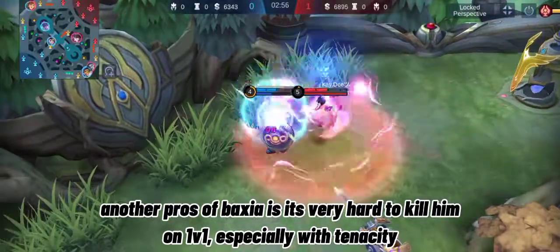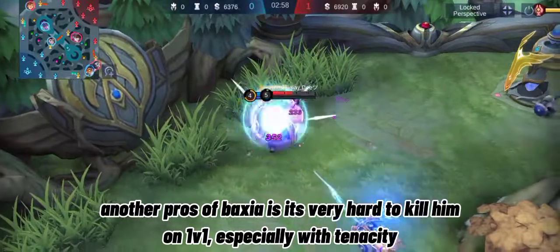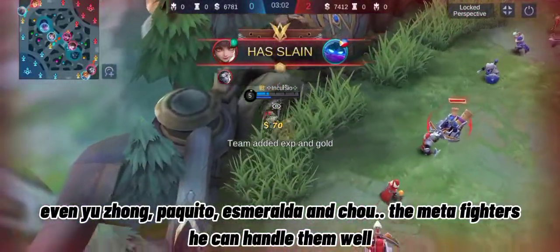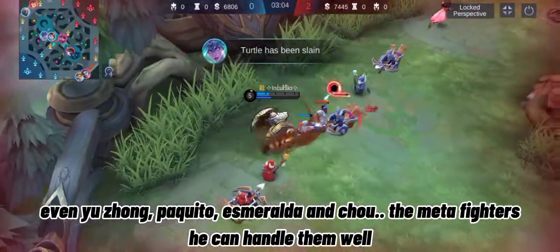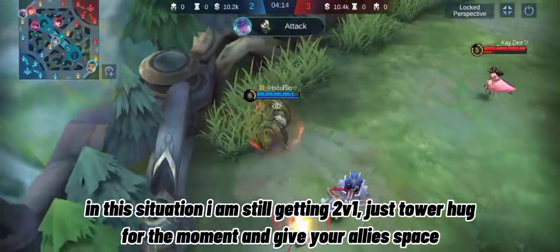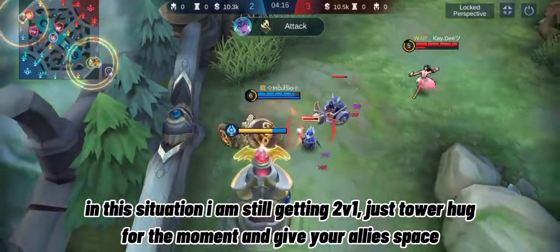Another pro of Baxia is it's very hard to kill him in 1v1, especially with Tenacity. Even against Paquito, Esmeralda, and Chou — the meta fighters — he can handle them well. Even in a 2v1 situation, just tower hug for the moment and give your ally space.